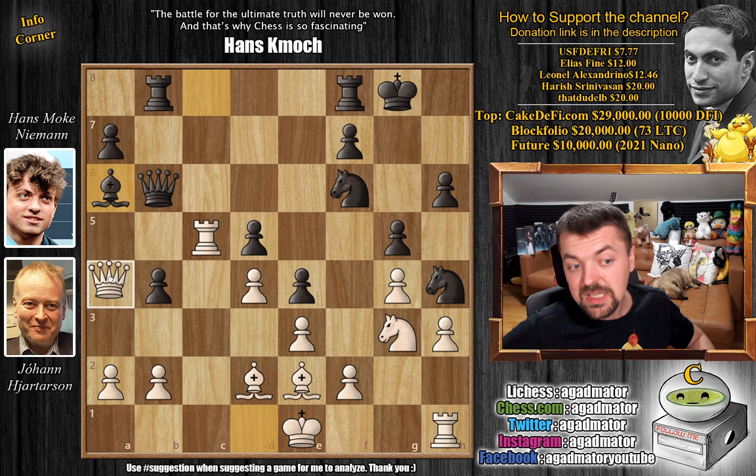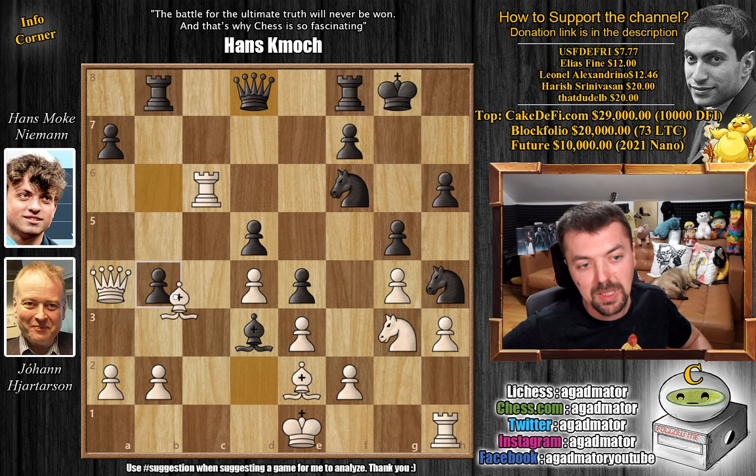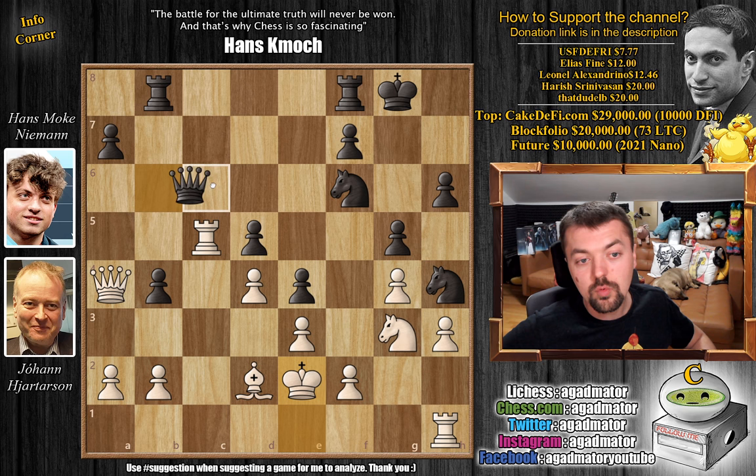Now queen to a4 is a must, because you are going to attack that bishop twice, and you will also be threatening this rook to c6 idea. So queen to a4. Now black's idea of trading bishops has to be played — bishop captures on e2. Or maybe even bishop to d3 is possible here, but then you have to go into rook c6, which attacks the rook and the knight. Queen goes back to defend the knight, and we play bishop captures on b4. Already white is taking control. So after bishop captures on e2, king captures on e2, and now queen to e6, getting the queen away from the double attack. But still rook h to c1, doubling up on the c-file.